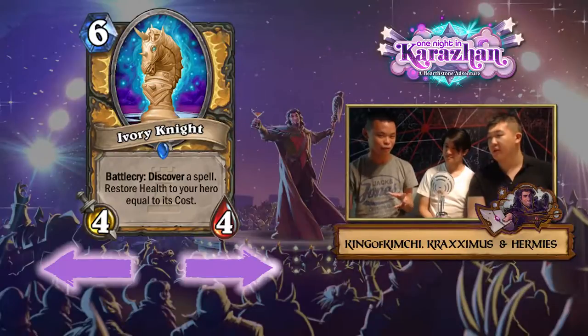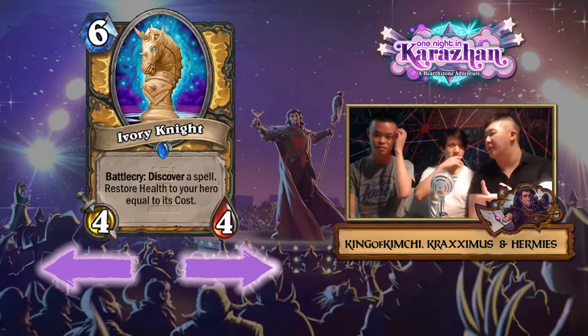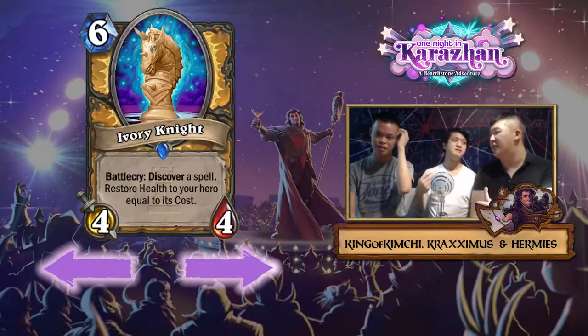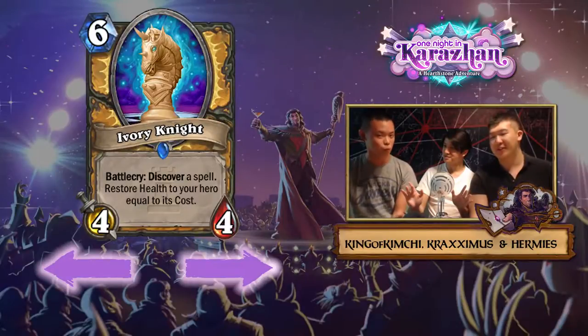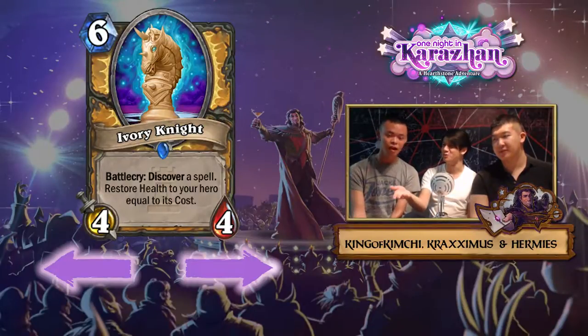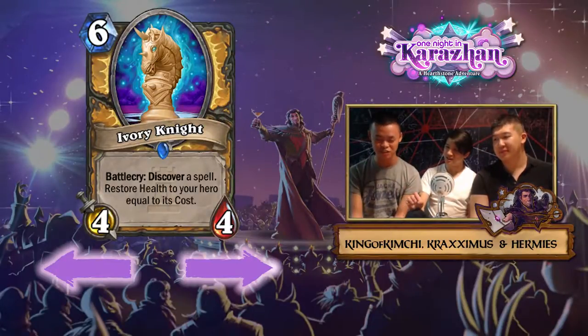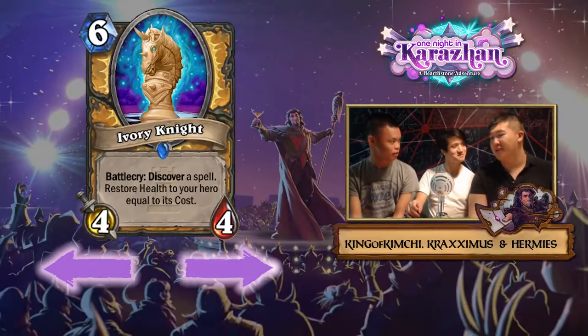You can get heal up to 10 with this and also get an impactful spell you choose. You don't necessarily need the healing — you can just look for a spell you need, like Equality or even Consecrate. What's great is Consecrate is completely dead in control matchups, but this can still discover you a relevant spell. So it has utility, healing, and a body.